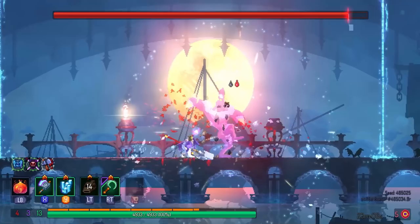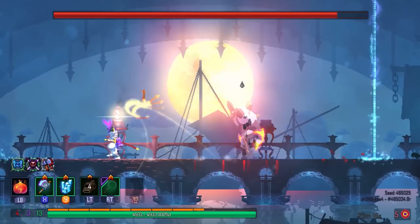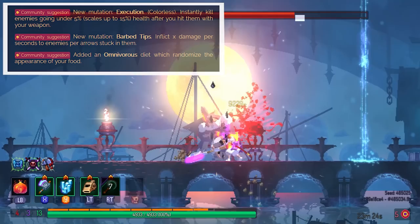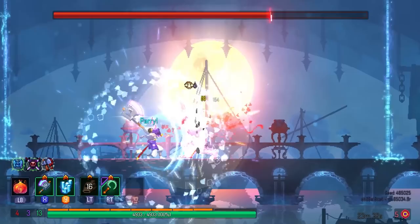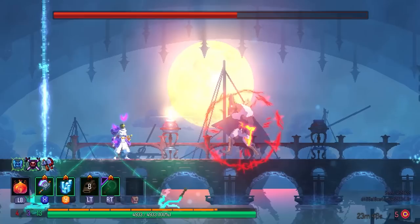I haven't thoroughly tested everything in the new 2.3 alpha build, so I'll only be covering the most important stuff — mainly the new progression system and the new weapons. First I want to get the new mutations out of the way. I don't see anything wrong with them; I think they're a very nice addition. Unlike weapons and gear, mutations aren't RNG-based — you're always guaranteed to pick from the same pool every game. All three of them are amazing and will serve as a wonderful addition.